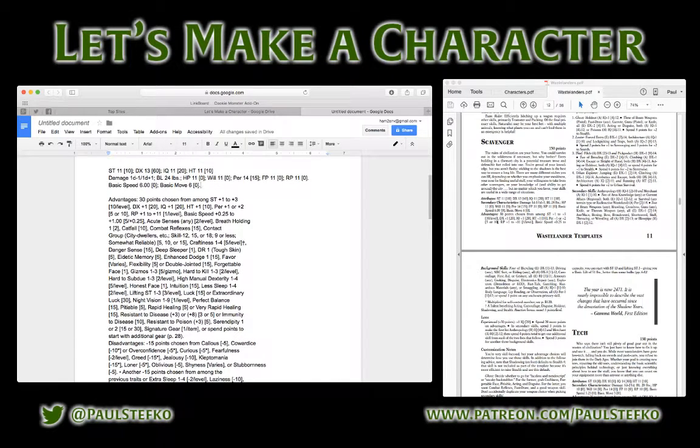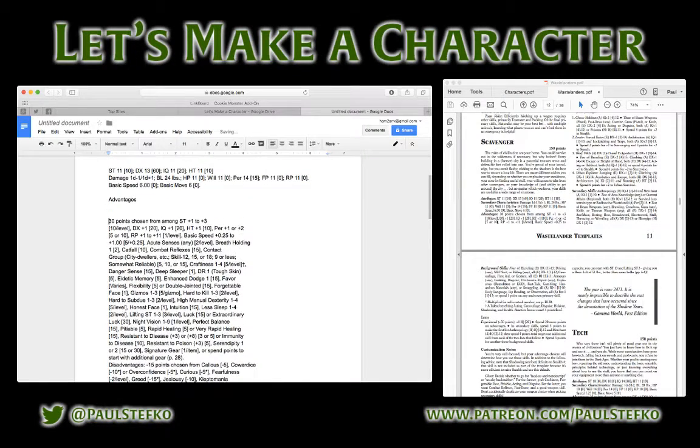So I wanted to point that out while working on this character. First thing I'm going to look at is the advantages section. I'm not going to cleave too closely to what I did in the All Flesh Must Be Eaten character — I was just taking that idea as a starting point to help me pick what template I was going to work with.